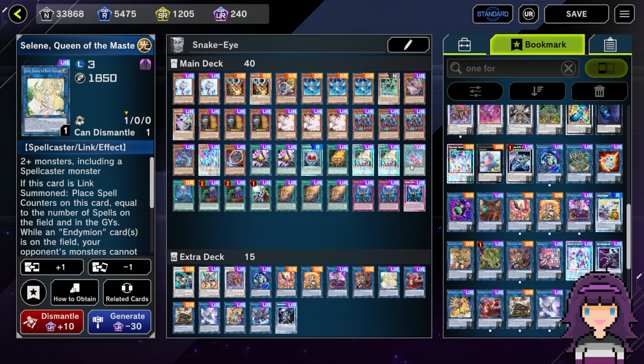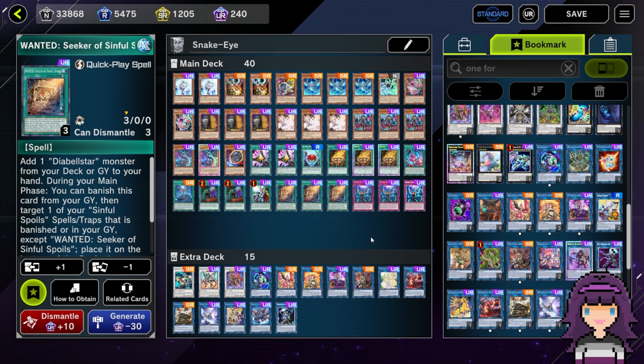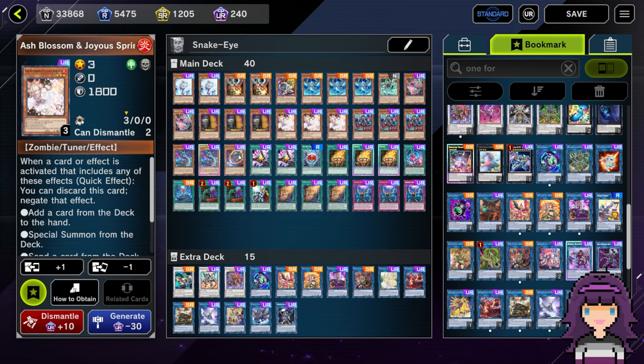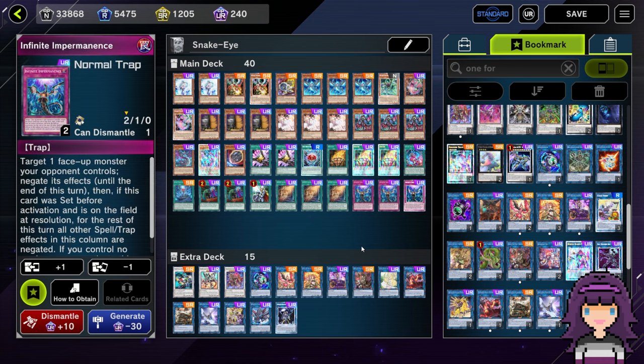For the rest of the engine: we're on one Original Sin, three Bonfire, one Field Spell, three Wanted — all pretty standard. For hand traps and disruption, there's the Maxis, the Ash Blossoms, one Nib, Callbys, Crossout, the Master Neutral Attacks, Valor, and Imperm — because these cards are so good in the Snake Eye meta. And Droll — I want to talk about this a little more.